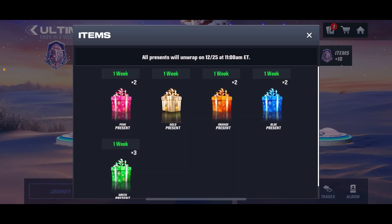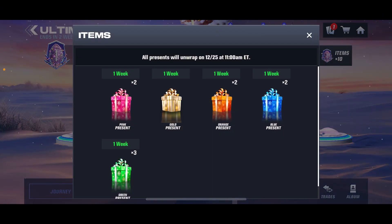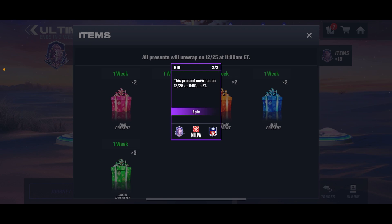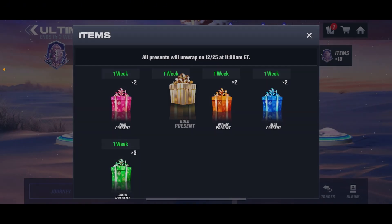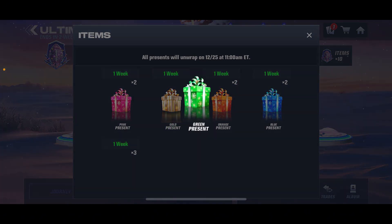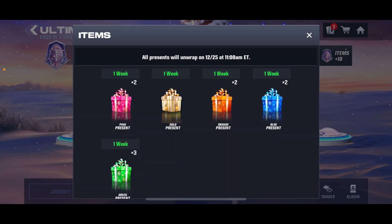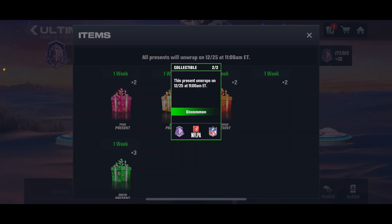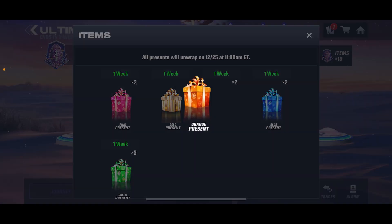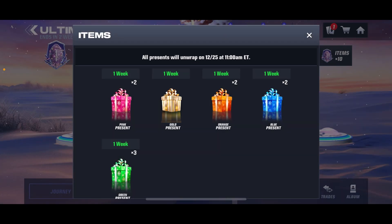The value is very important because we obviously know what we got last year. The best presents, which I think are the gold presents, are going to give you an epic player — it says epic right there on the card itself. This one says rare, I think pink is also a rare, blue is uncommon, and green is uncommon. These are going to give you most likely, if we have a Christmas master — which we probably are — some sort of currency to obtain that, or if not, maybe just uncommon players. The rare present gives you rare players, and the gold present gives you an epic player and some other rewards as well.